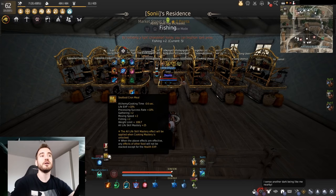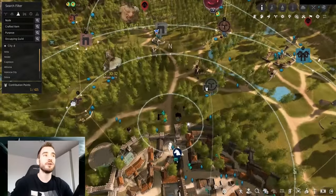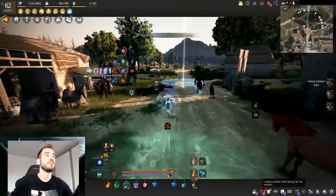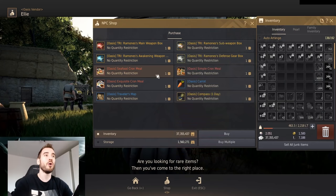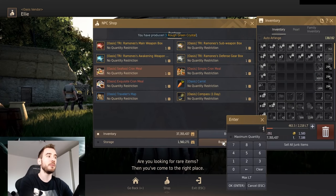Some things you should definitely have are Cron meals. There's an Oasis event still going where you can buy Cron food — this buff gives you life exp, mastery, and cooking time reduction, and it costs one silver. The vendor is Ellie the Oasis vendor; you can find her in every major town, always right next to the stable keeper. Here in Calatheon she's just straight north.